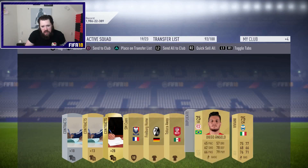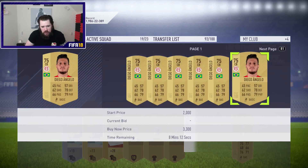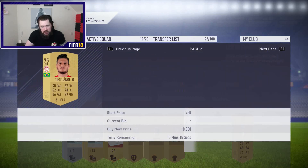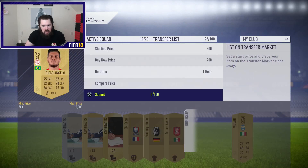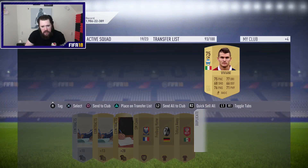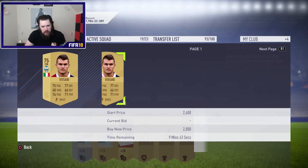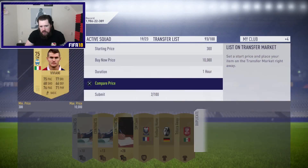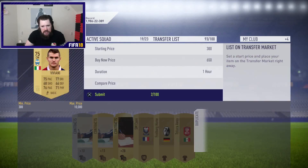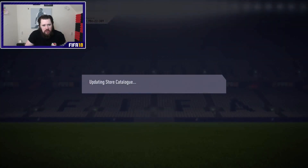Let's double-check these guys — if they're not worth anything we'll discard them; if they're worth 500 or 800 coins we'll sell them on. So he's Jesus — we'll get like 700 coins for him. And this guy — all gold cards seem to be selling for a fair bit right now, like 700 coins. Let's list him up at 650; he should sell straight away.